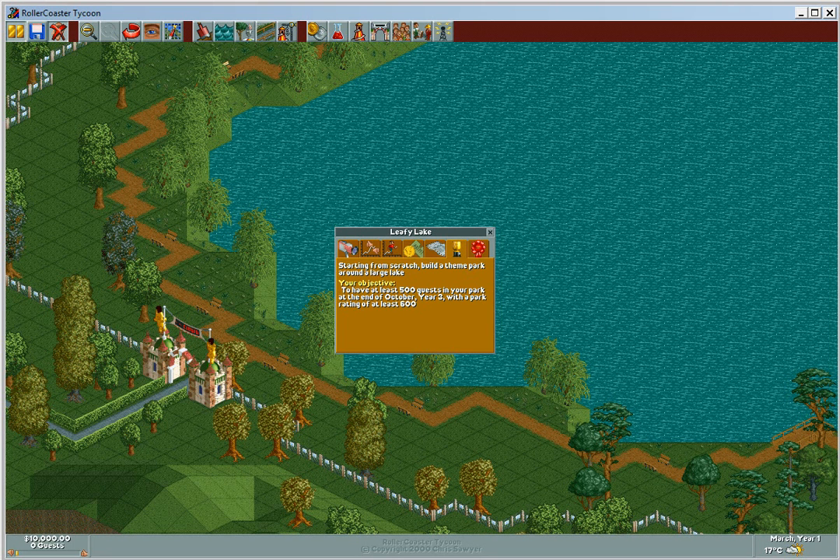Hey there everyone, welcome to another episode of Rollercoaster Tycoon tutorial featuring Scenario 3, Leafy Lake. This is Deegan from Deegan at Work. Starting from scratch, build a theme park around a large lake. Your objective: to have at least 500 guests in your park at the end of October year 3 with a park rating of at least 600. Okay, that sounds pretty simple enough.